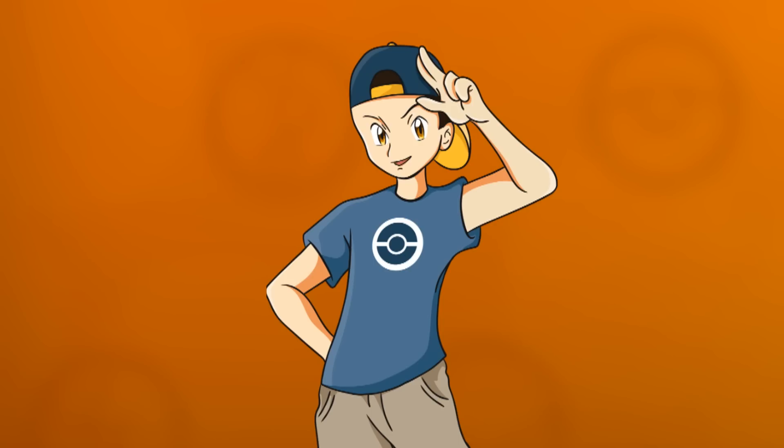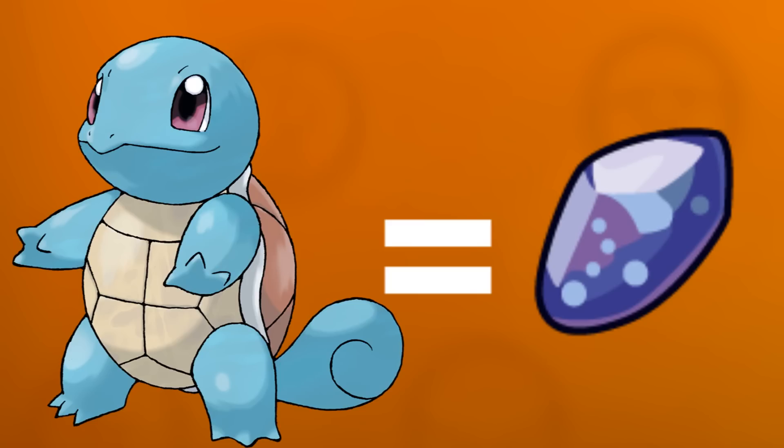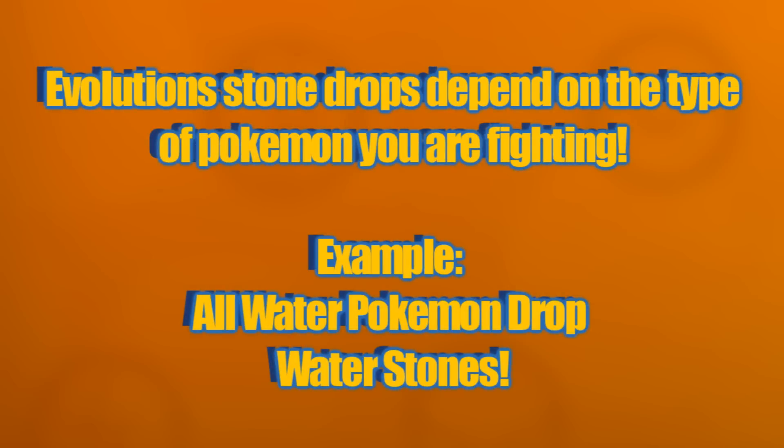Now that we know all the names of the stones, it's time to tell you what type of Pokemon in Pokemon Planet drop each stone. For example, you will see on the screen that Fire type stones are dropped by Fire type Pokemon and Water Stones are dropped by Water type Pokemon — and so on for the other corresponding types. A Dusk Stone is dropped by Ghost type Pokemon because it evolves Misdreavus.